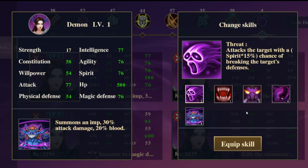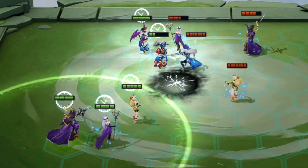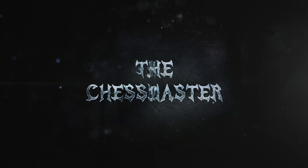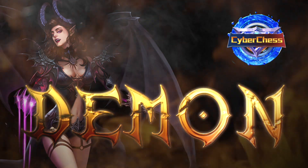With different skills equipped, she could turn the battlefield into complete chaos one way or another. But at the end of the day, you, the Chess Master, will be the one to decide on how a Demon can work in your favor.